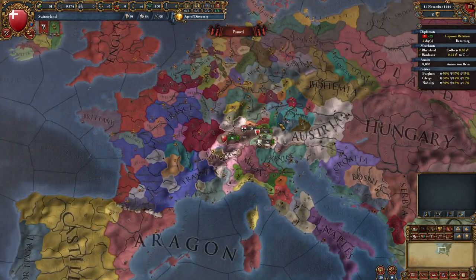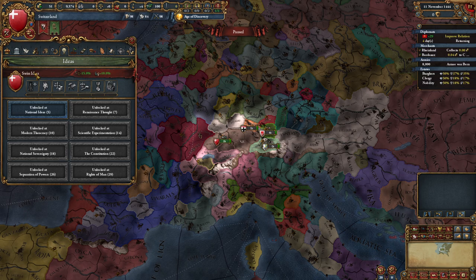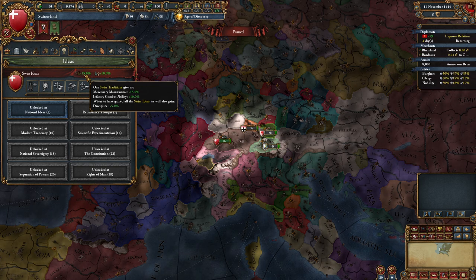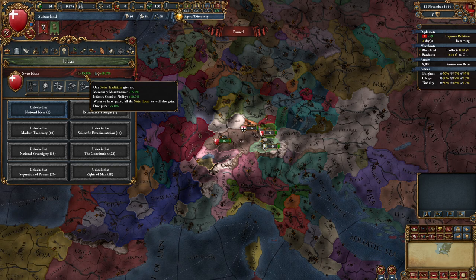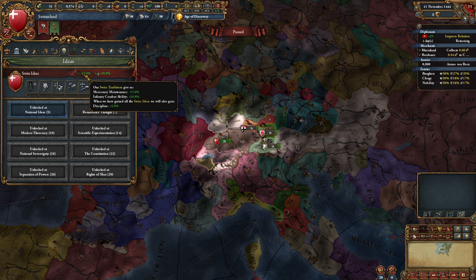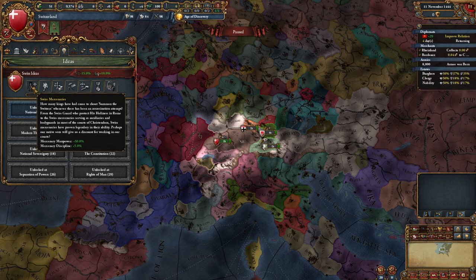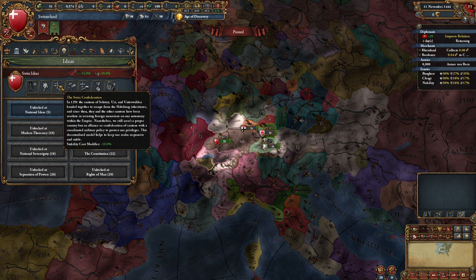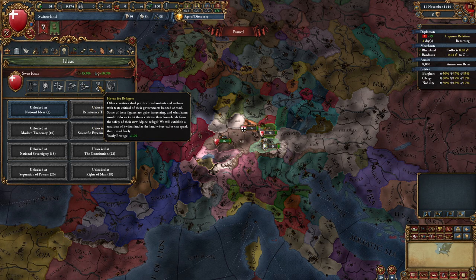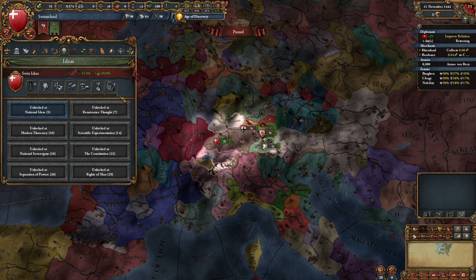Let's have a look at our idea groups first. We have the Swiss ideas, and our traditions already give us mercenary maintenance minus 15% and infantry combat ability plus 10%. When we complete all the Swiss ideas we get 5% discipline for normal troops, not for our mercenaries. The Swiss ideas give us tolerance of heretics, stability cost modifier, fort maintenance, fort defense minus 10, development cost, siege ability, and production efficiency - a decent idea group, especially when you're playing with mercenaries.